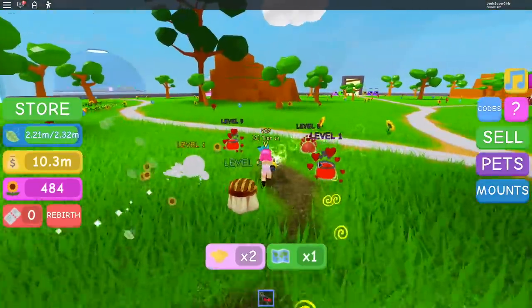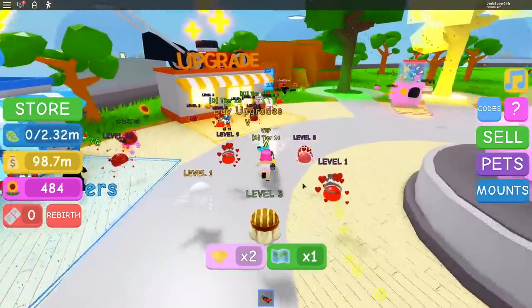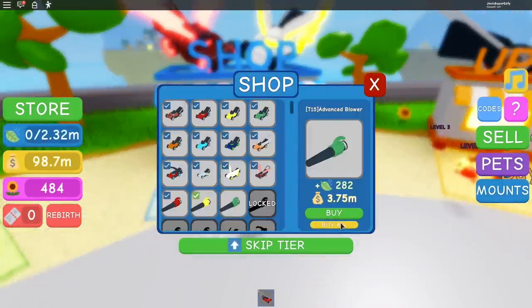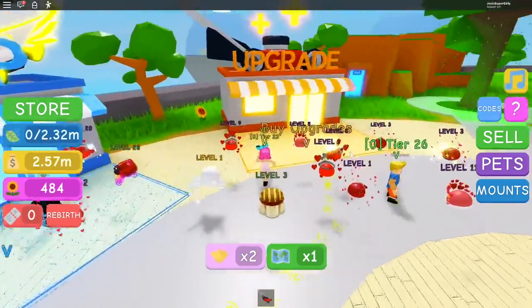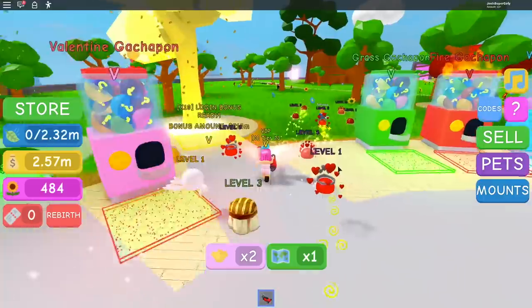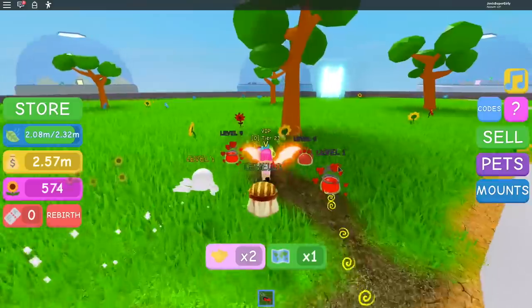What tier are you in general? I'm tier 26. You're 14? Oh, you are — okay, you need a better lawnmower. I can't afford to go to Candy Land. Go get a lawnmower — hit buy all! What tier are you now? You have that one — oh nice, you're tier 23! We're ready to go. Wait, I should upgrade if I can. You could fill up in like one second now.